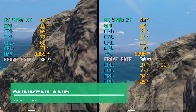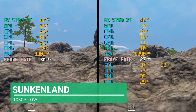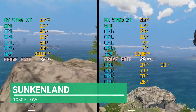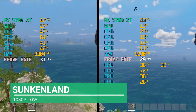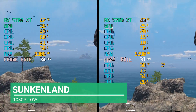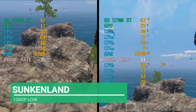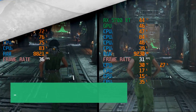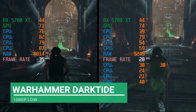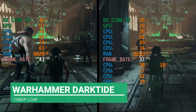Sunkenland is a beta title and not optimized. The single CPU outperforms the two by a few frames — I'll give this another win for the single. Then Darktide: again the single CPU beats the two CPUs. The graphics are on low for all games so that the CPU is taking most of the hit.